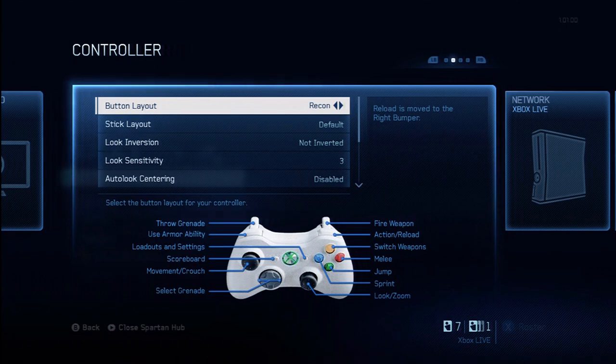I may try to go back to the default and see how it works, but the point is you need to find something that works for you. Play around with it — play a couple games with one layout, then play a couple games with a different configuration and see what works best.